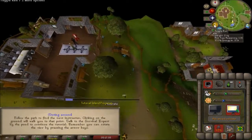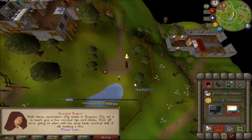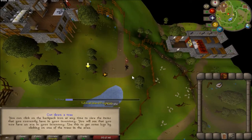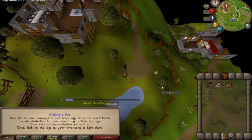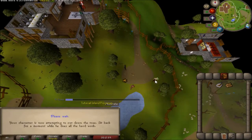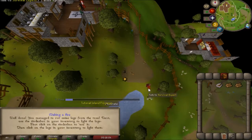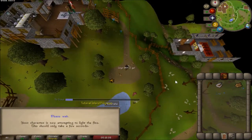You can access your run energy up here, and you can toggle that on so your character will run faster. Next, we're going to talk to the survival expert. We're going to go to our inventory and click on a tree - the inventory will be flashing on the right lower side. Go ahead and cut two logs. You can also right-click other players in the tutorial to see their username.